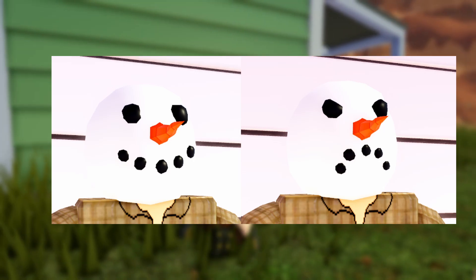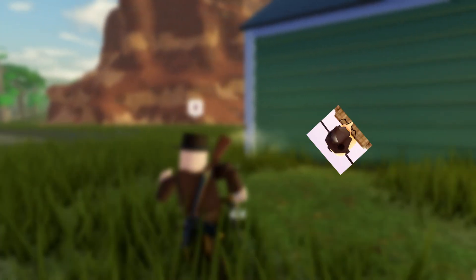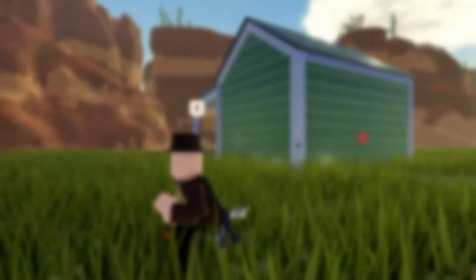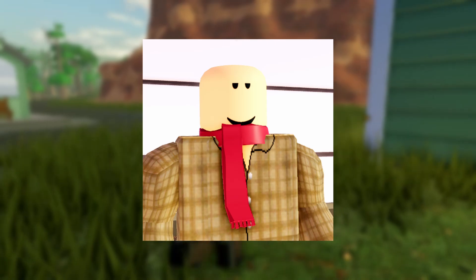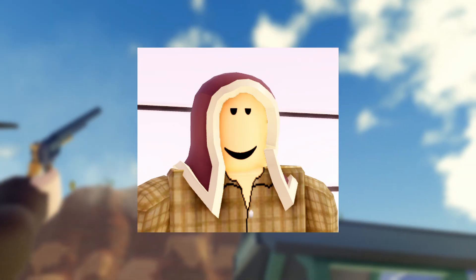Next up we have the happy snowman and the angry snowman — they're charming but very underused. I love these things; it's the opposite of the plague doctor mask. We also got the snowman scarf, and there should just be an option to color it — I want it to be black. Next up we have the Krampus hood and horns. The horns are used a lot, but the hood — you never see anybody wearing it.